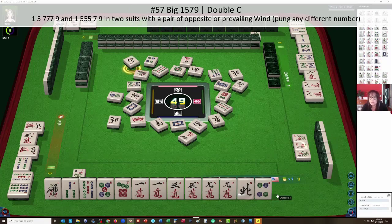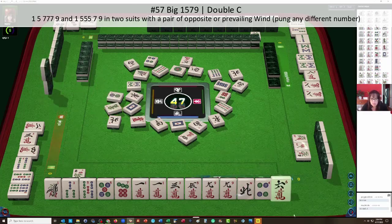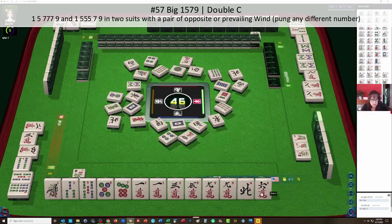There's a five bam. West — when they are out in chows, we might be able to switch to big one-five-seven. Green dragon. Let's let the four go — four dots. Let's see if we can get one character.